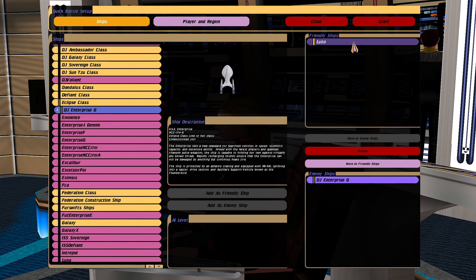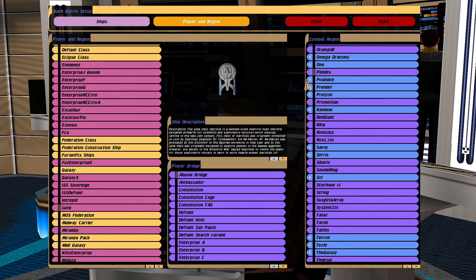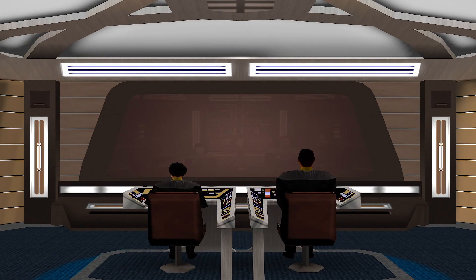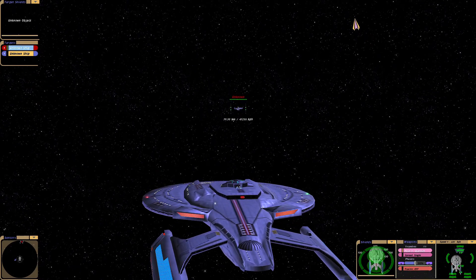Versus two Lunar Class Starships - get it? Eclipse? Luna? So we're going to see what Riker on the Titan, commanded by me, and the USS Decoy can do.